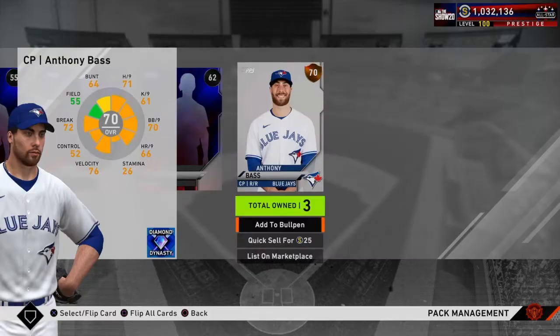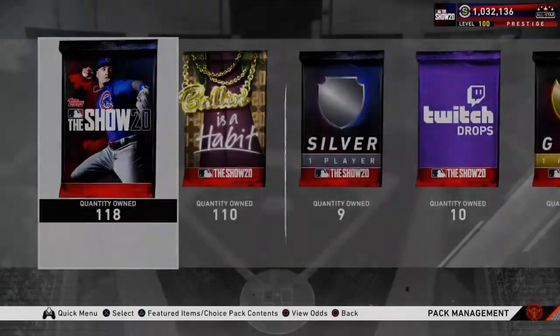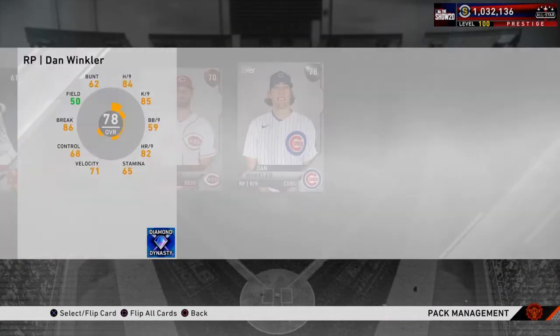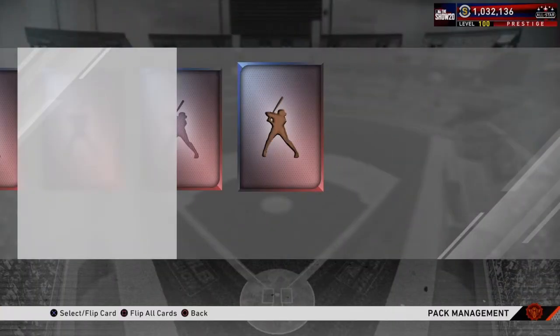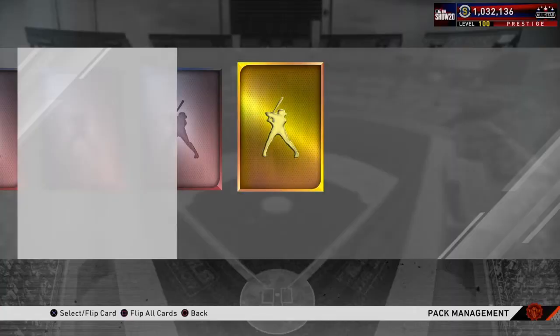Another gold — Chris Bryant. 120 packs in. Another gold — Max Muncy. Close to 100 standard packs opened and we've pulled nothing but bronzes and silvers with a few golds mixed in. Still no diamonds and another silver. 100 packs and no diamonds.